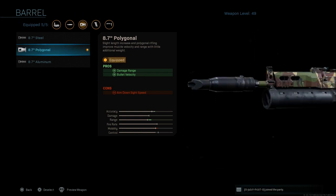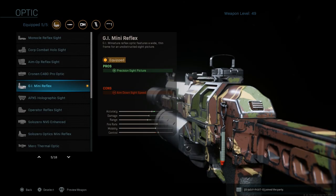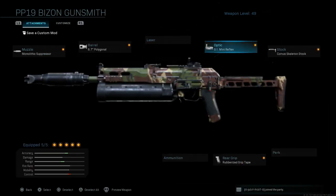We're going to go with the 8.7 polygonal barrel again — damage range, bullet velocity, with ADS speed as the con. I'm going to go with the GI mini reflex this time, which provides a precision sight picture, with aim down sight speed as the con.